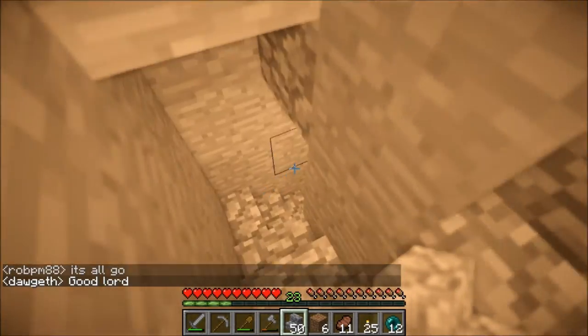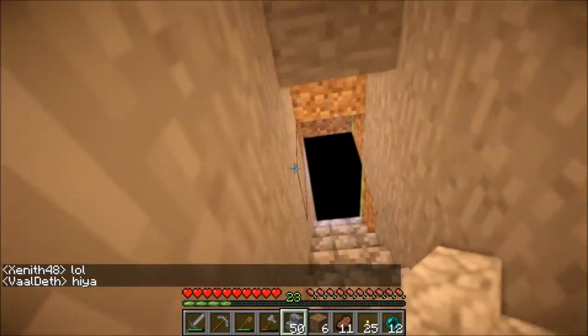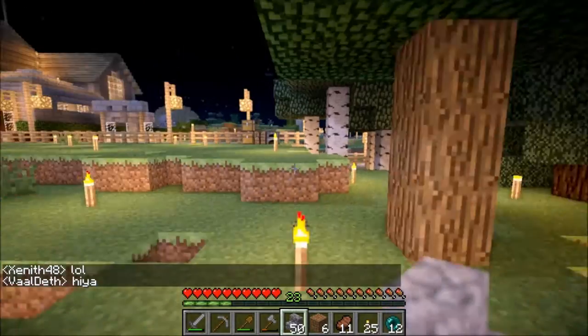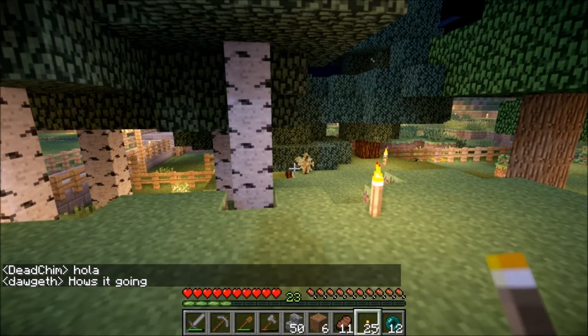I'm gonna spiral all the way down. I'm gonna keep working, keep harvesting some wood. I used the wood to make charcoal — I haven't found any actual coal yet. That's all I've got for torches; these are charcoal-made torches.